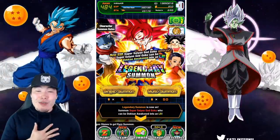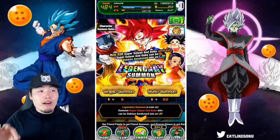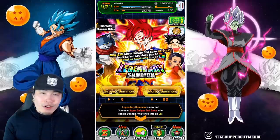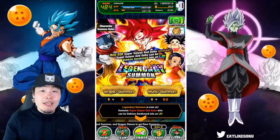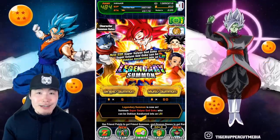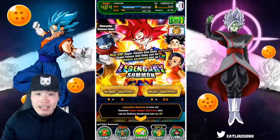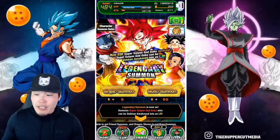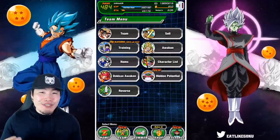Alright, what's going on guys? I'm Tiger with Tiger Uppercut Media back with another Dokkan Battle video. Today we are going to be doing something a little bit different on the channel, something I'm pretty sure I've never done before. We're summoning on the brand new LR Ultra Instinct Goku banner on Global, but instead of summoning on my own account, today we're summoning for a subscriber of the channel, a member of the Tiger Squad — the homie Daryl.